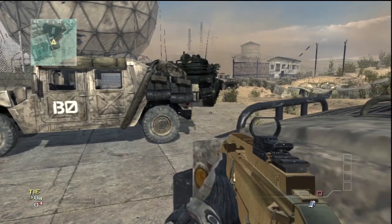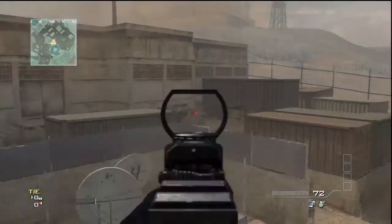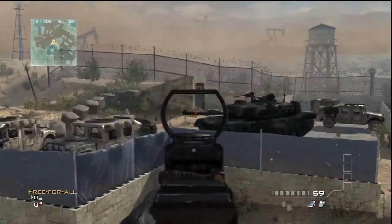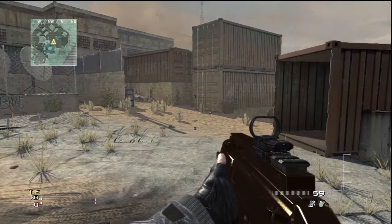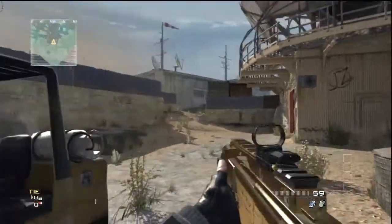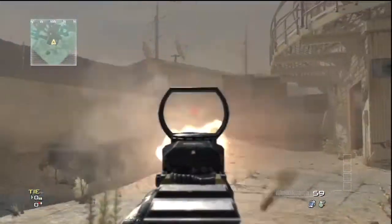Now we're moving on to power positions, and there are quite a few on this map. This first power position is over here in Top Dome. It's kind of a basic power position, but you can see around the whole area of the map and watch the spawns if you're a slayer. You are somewhat open, but you can still get some picks. The next power position is a pretty useful one - you can look Underground and also look Mid Alley.